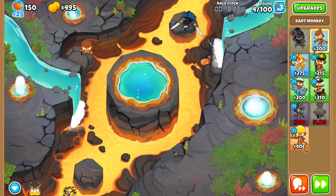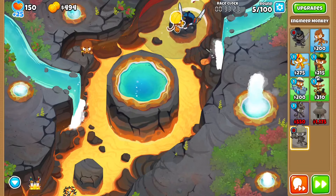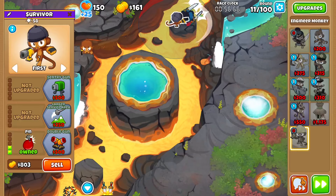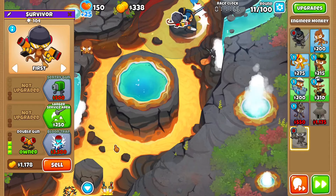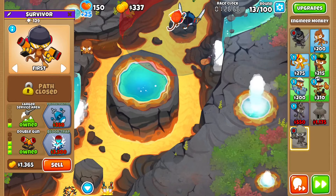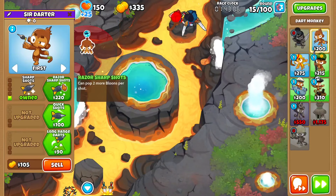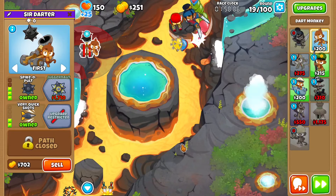Then we can send another wave, and now we try to get this upgraded. Let's send more waves. We don't have any good crowd control right now. This can be farmed — farming, deconstruction. I think we're going to be getting Spiker Pult on this now.